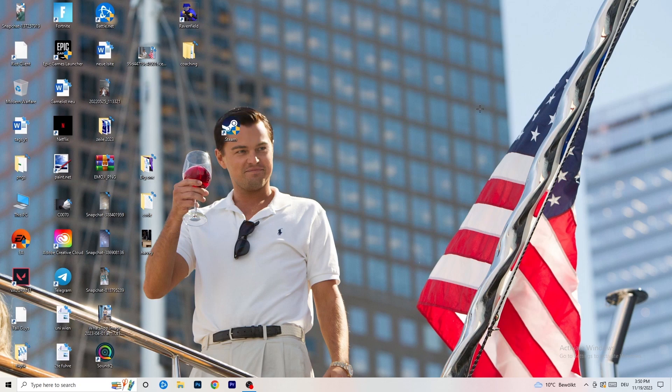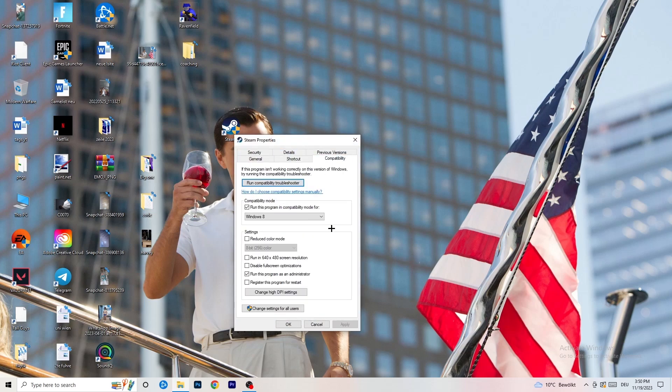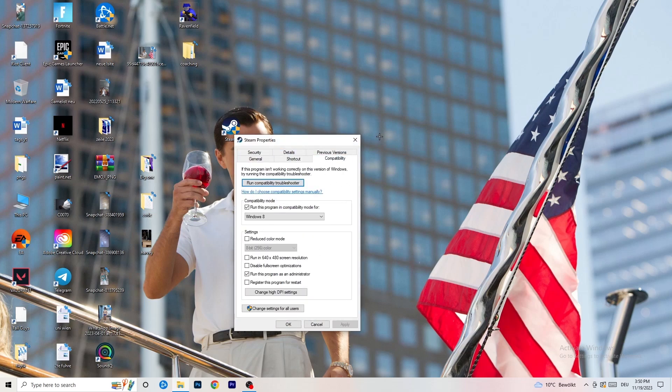If that doesn't fix it, take your in-game shortcut on your desktop and do the same thing: right-click, run as administrator, or go to Properties and Compatibility, copy the same settings.